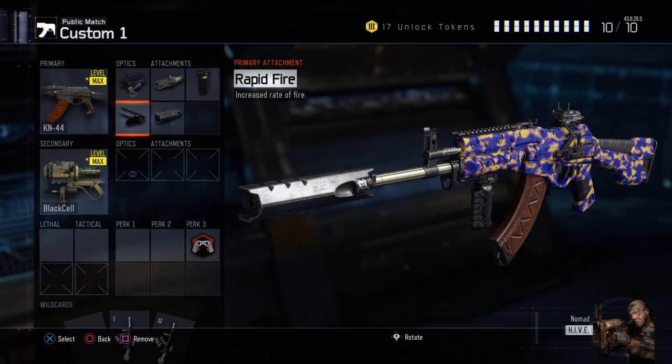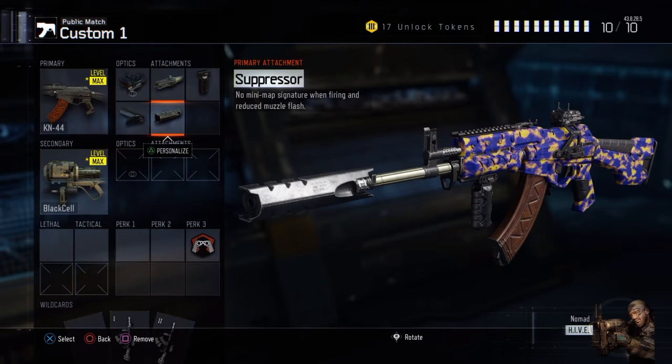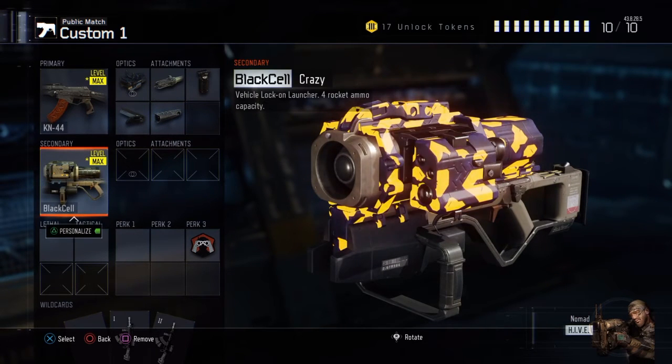Rapid fire is a must on any class in my opinion, other than submachine guns. You want more bullets penetrating your enemy rather than less. Then the suppressor is optional — it does take you off the radar but it makes the gun a little weaker. If you like to stay off the radar, run the suppressor, but if you don't, put something else in that slot.